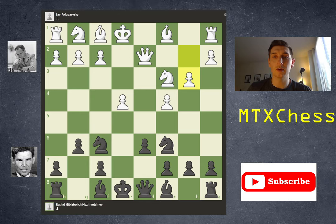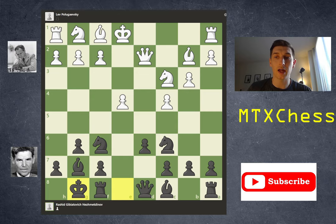Black plays g6, white plays b3, bishop g7, bishop b2, castles kingside for black, bishop d3 for white. And now black plays probably the first of what's going to be a number of shocking moves.